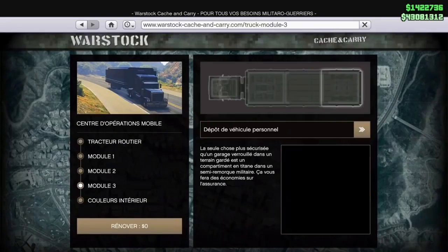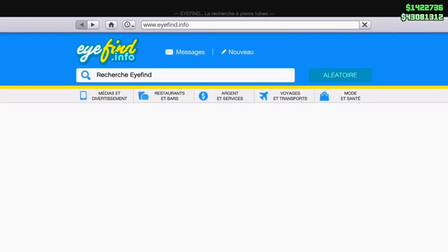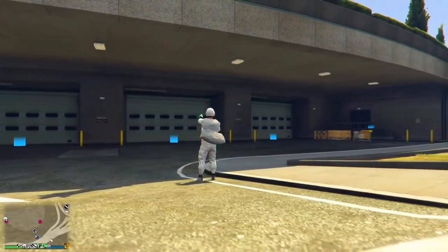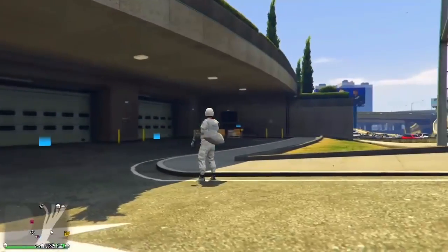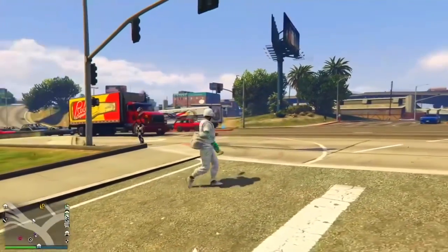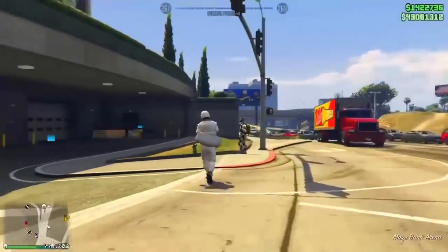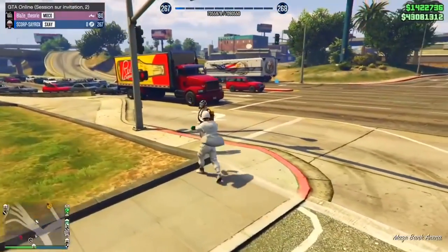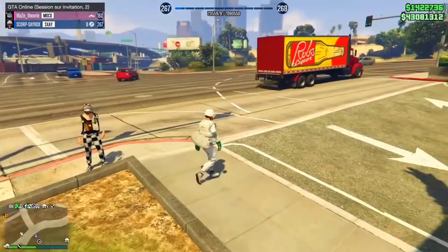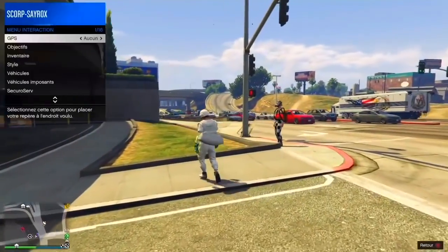En prérequis, vous aurez besoin d'avoir le centre d'opération mobile avec, en module 3, le dépôt de véhicules personnels, et dans ce dépôt vous aurez besoin de mettre une Elegy R8. En deuxième prérequis, vous aurez besoin d'une Arena War avec des Elegy R8 à l'intérieur, ainsi qu'une Imani Tech ou un véhicule que vous souhaitez dupliquer. Je rappelle : les seuls véhicules qui marcheront sont ceux passés par la transformation Benny's ou Arena War.